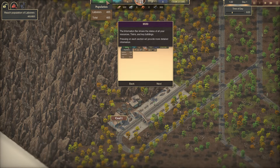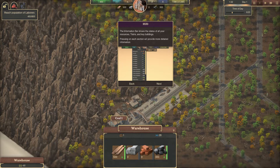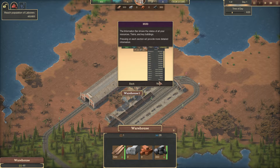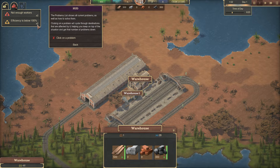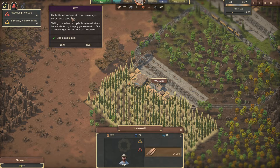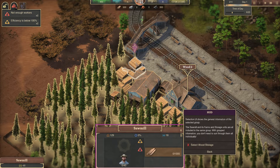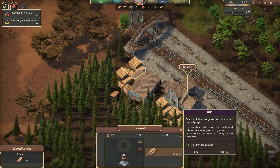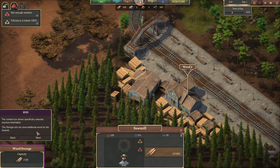You can see how many people cities have, manufacturers, warehouses — nice. Okay, I'm at the warehouse section. The unlock panel shows current tasks which unlock new items. Click on the problem — 'not enough workers.' The problem panel shows current problems. The select UI shows the general information of the selected group. Select wood storage — okay, I selected it. The context box shows specific information for the selected object — this storage unit can store additional wood for the saw.